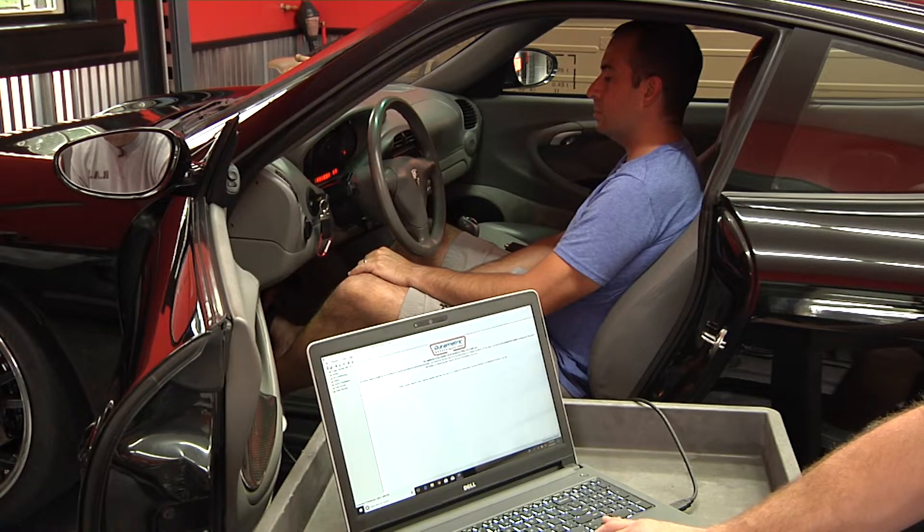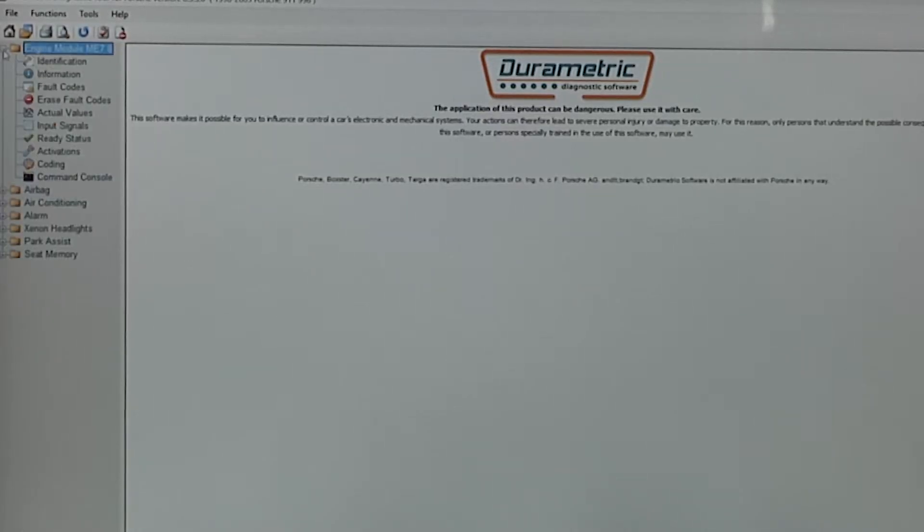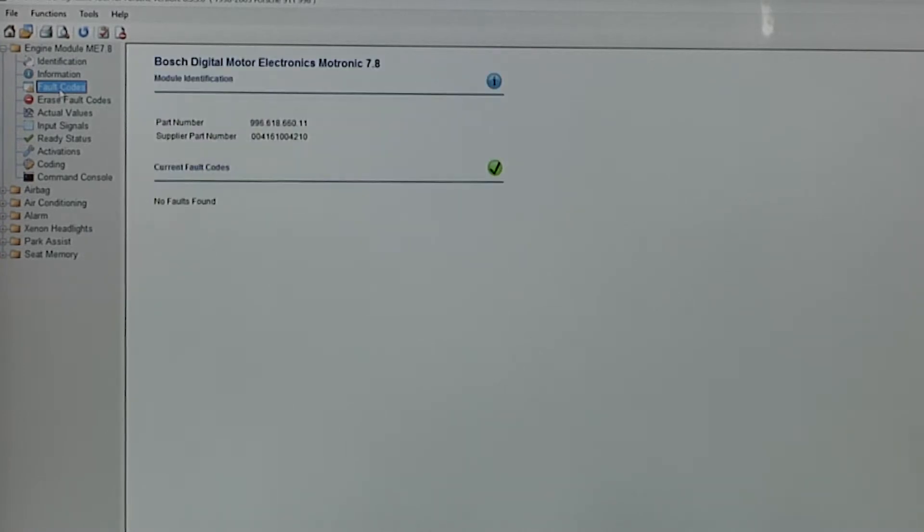I'm going to do a few checks before I actually fire the car up, because we'll have to reboot this process when we do that. I'm going to open up the engine module. First, I'm going to look and see if there are any stored fault codes. And there are no faults found.